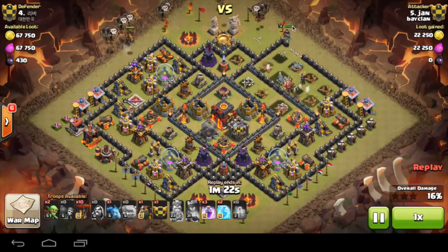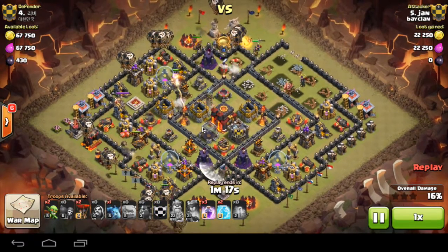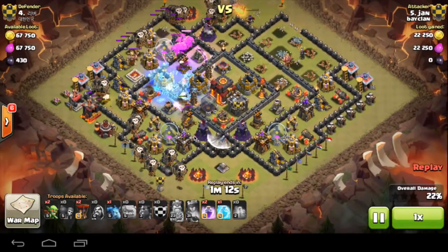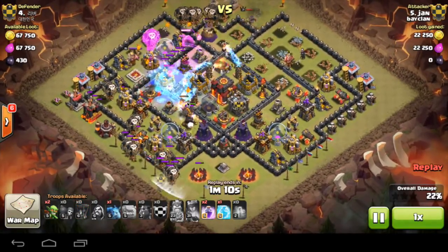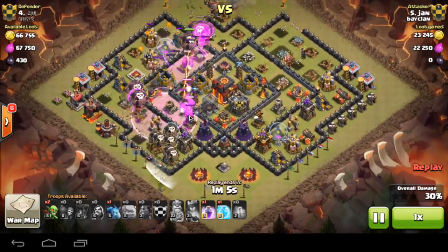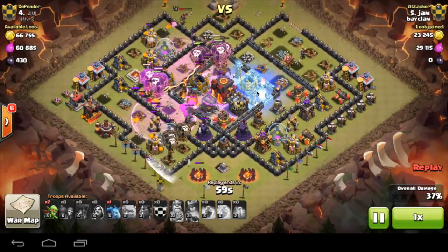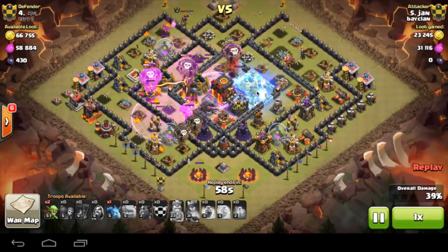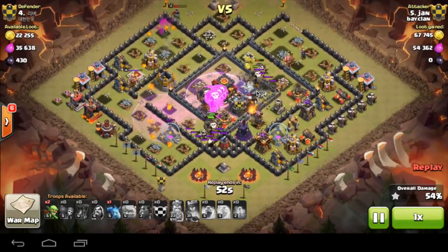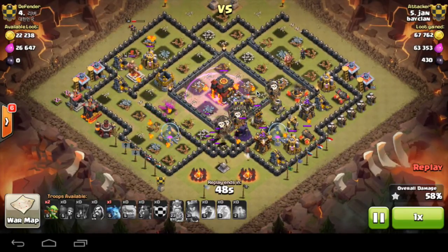Brilliantly here, the Queen goes off to the outside, which is great — she is going to survive for the rest of the raid. He now puts down all four of his Lava Hounds, two on each Air Defense, one Rage Spell on the top Air Defense there, second Rage Spell there — brilliant placement, trying to get every Balloon involved. He's already put down the second Freeze Spell, brilliant timing, which destroys that Inferno Tower while the Freeze Spell is still up.